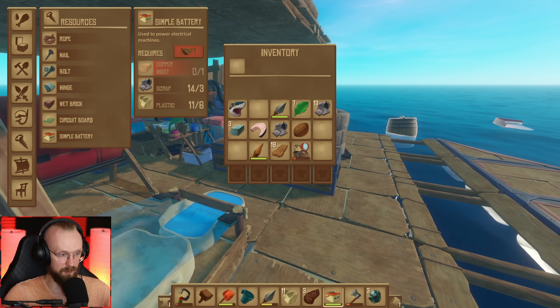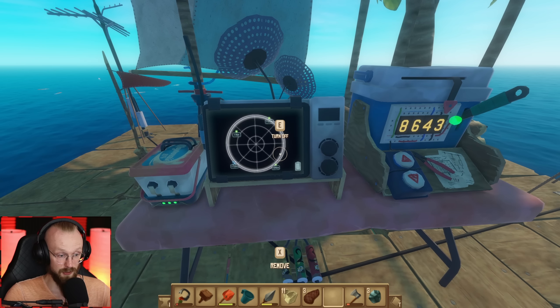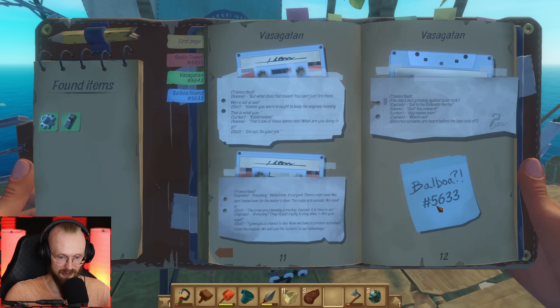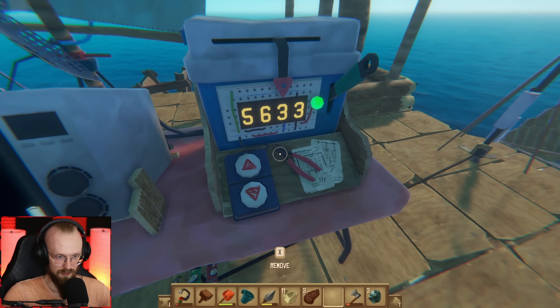So our next thing that we need to craft is another simple battery. Let's craft that simple battery. Let's plop that battery somewhere over here. Let's turn on the radio and we need to type in a bit different coordinates. Let's go to the Balboa Island — coordinates 5, 6, 3, 3. Let's change the coordinates: 5, 6, 3, 3. There we go — we got to go all the way there.